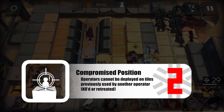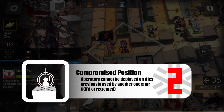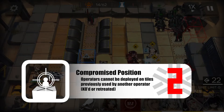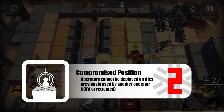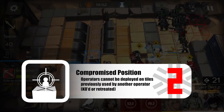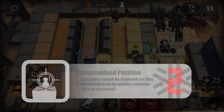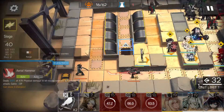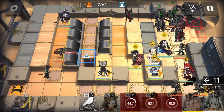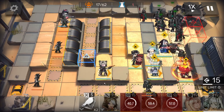Our last one for today is Compromised Position. Basically, after an operator deployed to a tile is either retreated or KO'd, that tile can no longer be used. So be extremely careful with your operators today and make sure you don't lose too many, either by KO or by being a little too careless and retreating too much. Be very careful, as you will lose a lot of tiles very quickly and might end up forcing yourself onto the vent tiles, which might not be what you'd like to deal with.